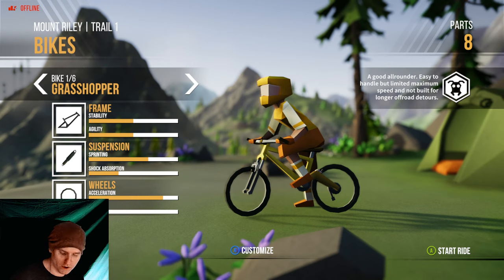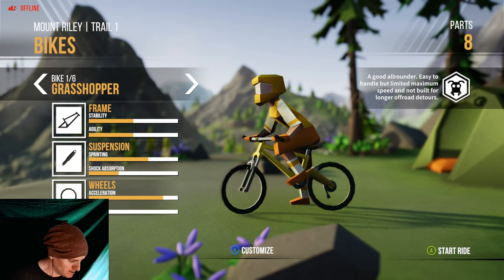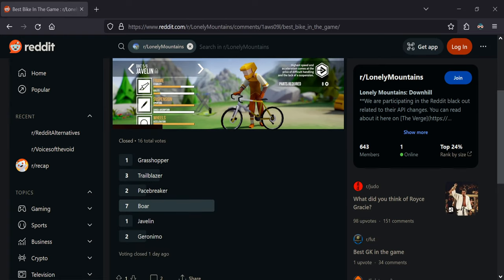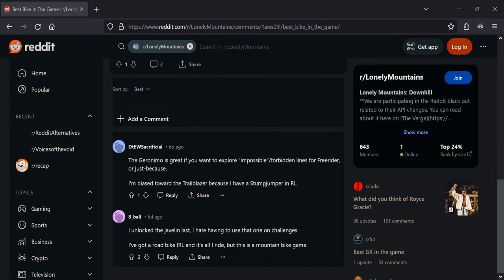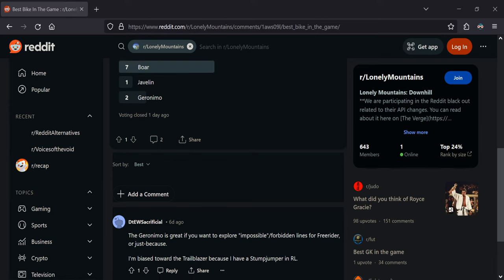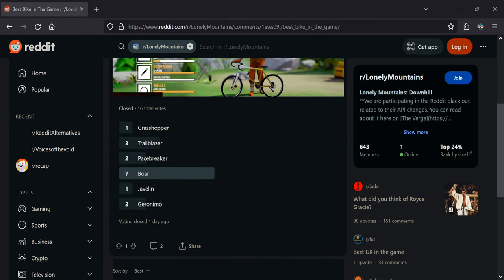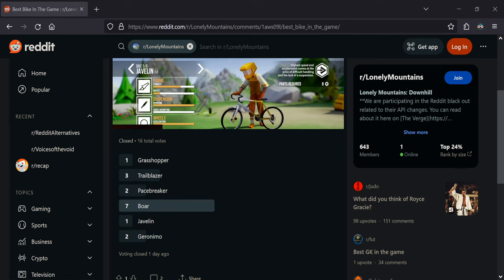So I did a poll — I asked people what bike should I get. I asked on the Lonely Mountains Downhill Reddit. It looks like overwhelmingly people said get the Boar bike. I asked about the Javelin too. One user said the road bike is a great ride in real life, but they wouldn't use it in a mountain biking game. Another said Geronimo's great for exploring, but he's biased toward the Trailblazer. Overwhelmingly though, people said get the Boar bike.